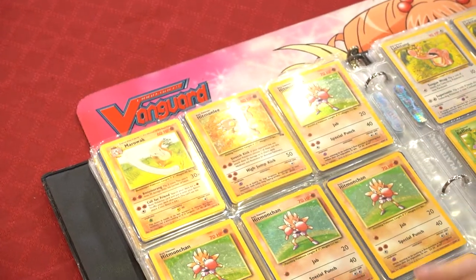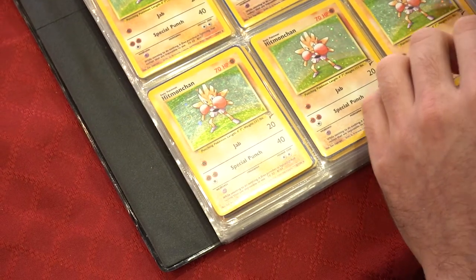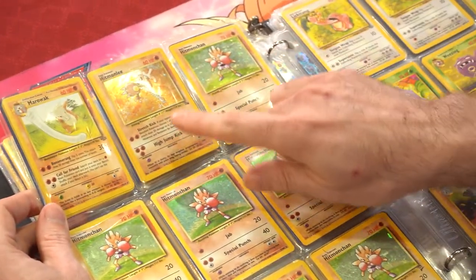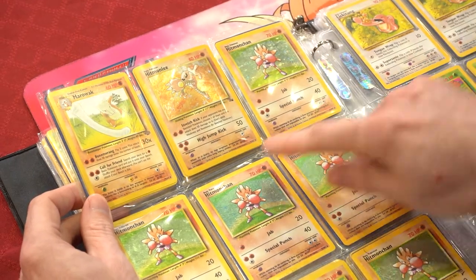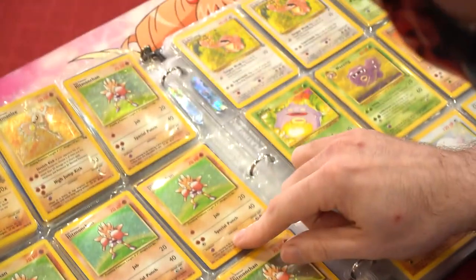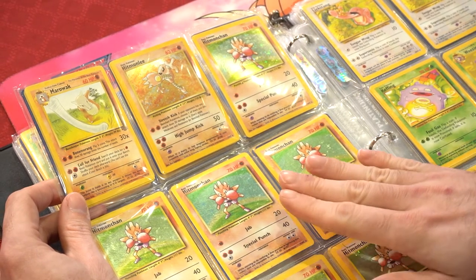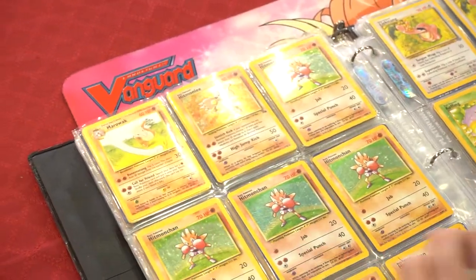A whole bunch of Hitmonchans. These guys were the first two fighting-type Pokémon ever created. All holo — this is holo Base Set Hitmonlee and Base Set Hitmonchan, I have a few of those, also some Base 2 Hitmonchans. These were inspired by two very famous actors: Bruce Lee and Jackie Chan.